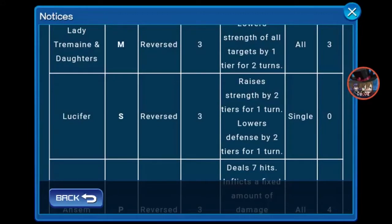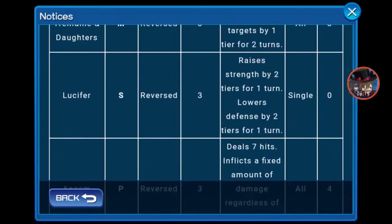Next up, Lucifer. Speed Reverse, tier 3, costs 0, single target. Raises strength by 2 tiers for 1 turn and lowers defense by 2 tiers for 1 turn — but this is your own defense, not the enemy's. So Lucifer is a double-edged sword. He does raise your strength and he is reversed, which is something reverse medals don't normally do. But he lowers your own defense, so that's something you need to watch out for. However, I am tempted to do a pull to get him because we need some reversed medals in proud mode.